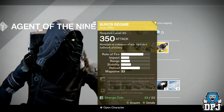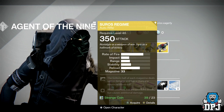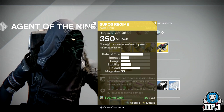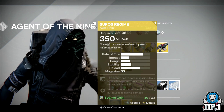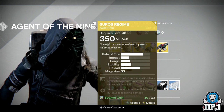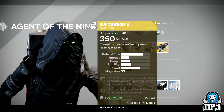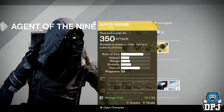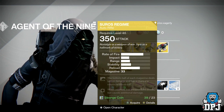The weapon of the week is the Suros Regime. I've actually been using this in PvP and it's not bad — it's quite a decent weapon. Obviously it's no hand cannon, no Palindrome, no Ice Breaker or Luna, but if you want to have a bit of fun and use something different — step outside the box and play PvP in a different way — then the Suros Regime may suit your needs. Costing 23 strange coins, it's definitely worth it if you don't have it already.